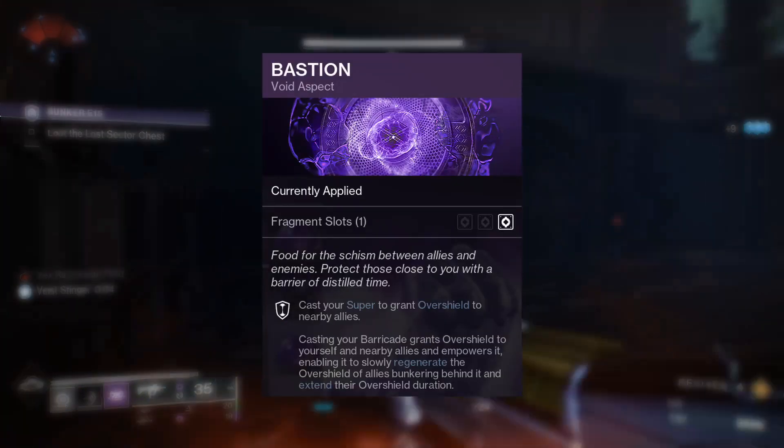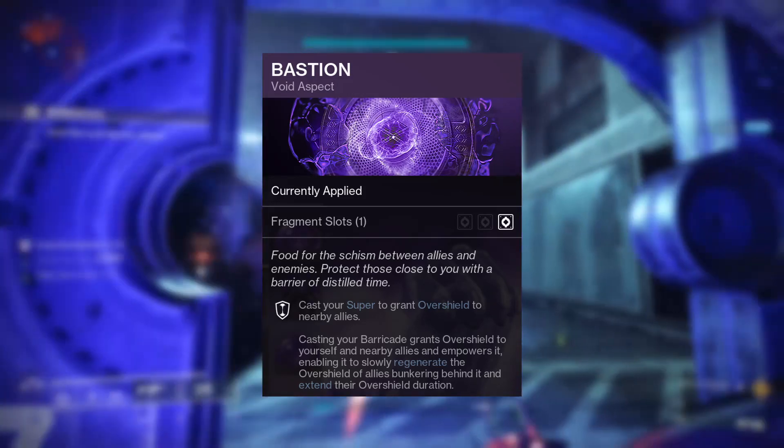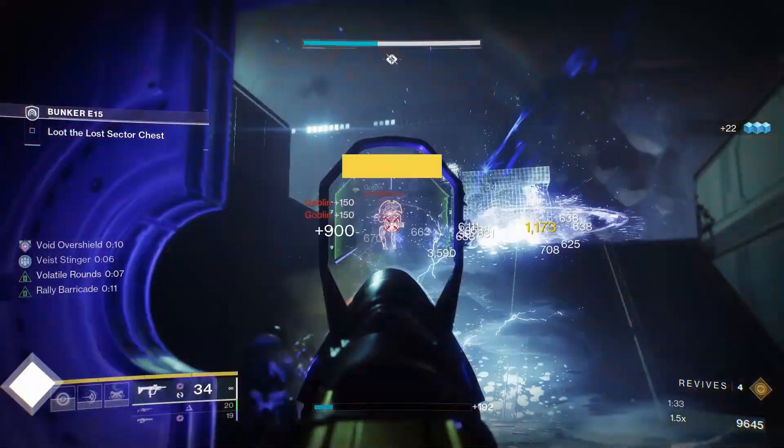For aspects we have Bastion. Casting your barricade grants an overshield to you and your allies and empowers it to slowly regenerate the overshields of anyone bunkering behind it. This is why we went for Rally Barricade — to have as many overshields as possible.